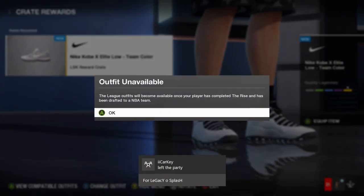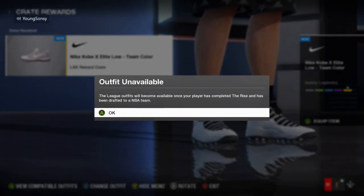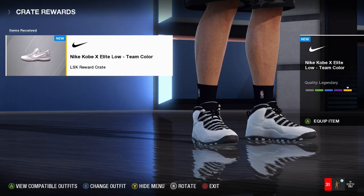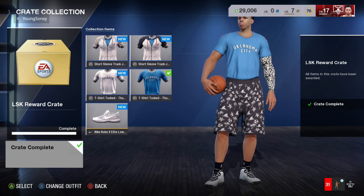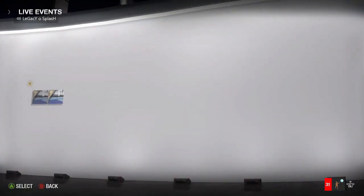Open the next pack and keep doing that. If it tells you to select another outfit, just select another outfit and then push B to keep opening the packs. Alright, it's your boy Legacy Splash — like, subscribe, and comment. I'm out.